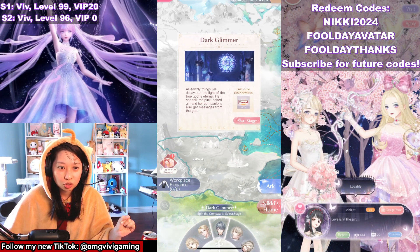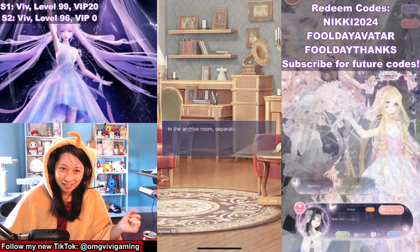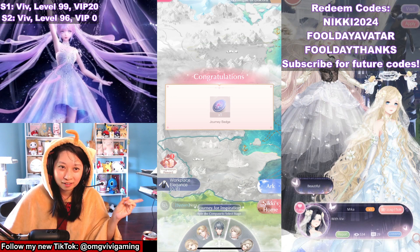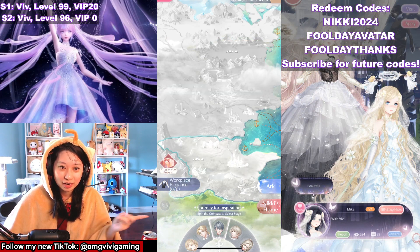And then we're going to move on to Aeon — same thing: start stage, skip, confirm. I got another coin. And you see the suit I need to craft, right? And I got the chapter rewards right there.